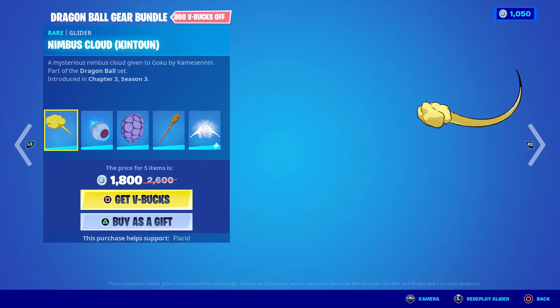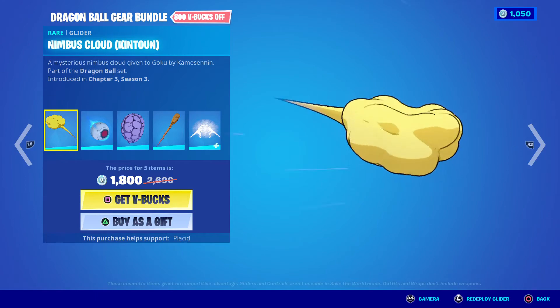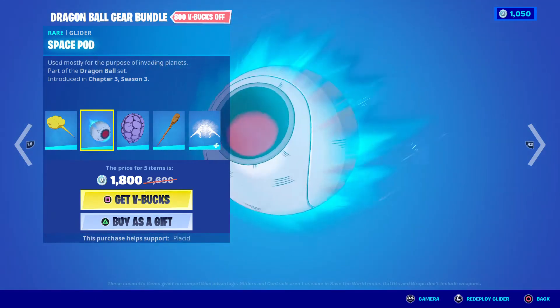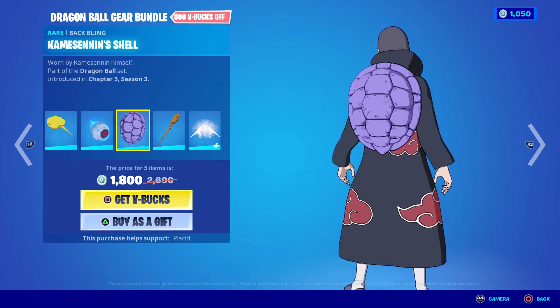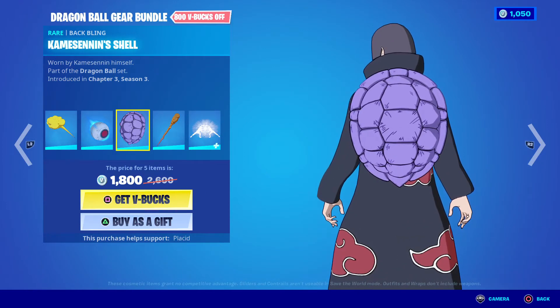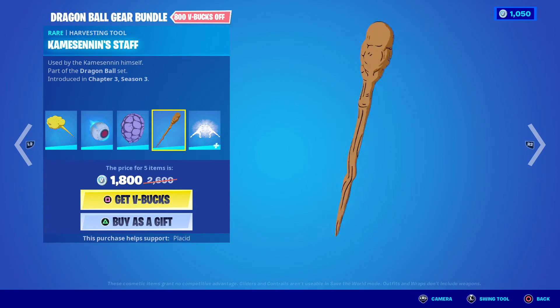We got the Gear bundle though — Nimbus cloud, Space Pod. That's cool. Control can machine, a Kamehameha shell. I got my bootleg Dragon Ball thing — one by Kamehameha himself, Kamehameha staff.